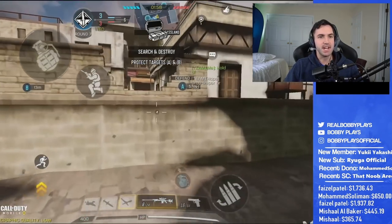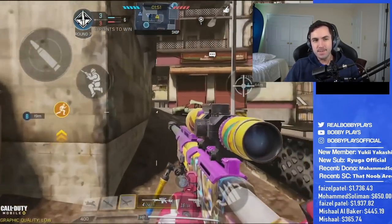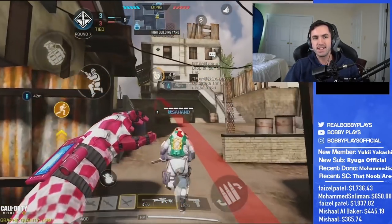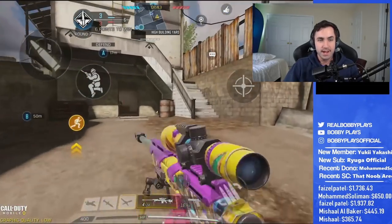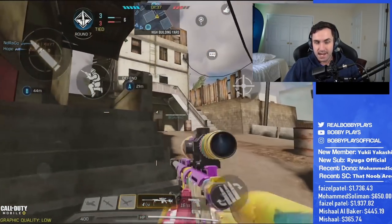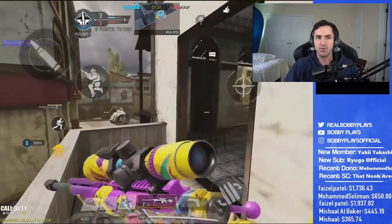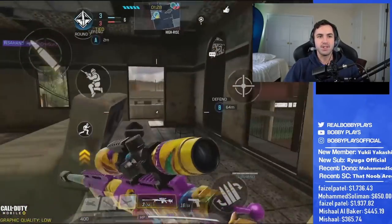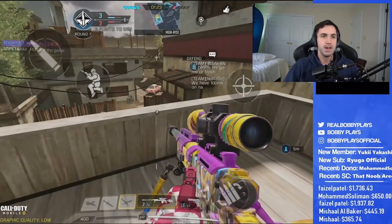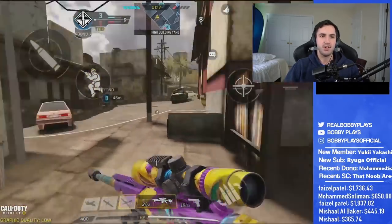I switch to the sniper and go to one of my favorite angles — the yellow building shot. A lot of times I can hit this, but it's primarily a luck shot based on your ability to time when somebody's going to be going through that yellow building. Honestly, probably nobody in the world has a reaction time fast enough to hit it just off sight alone, but if you time it well enough you can sometimes catch someone crossing. We've got it down to 5-2 already so I don't really need to worry, then down to a 5-1.